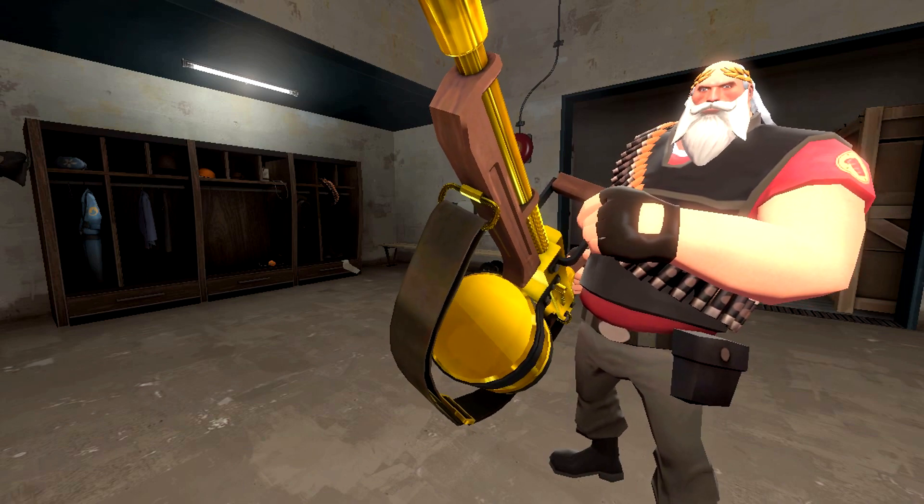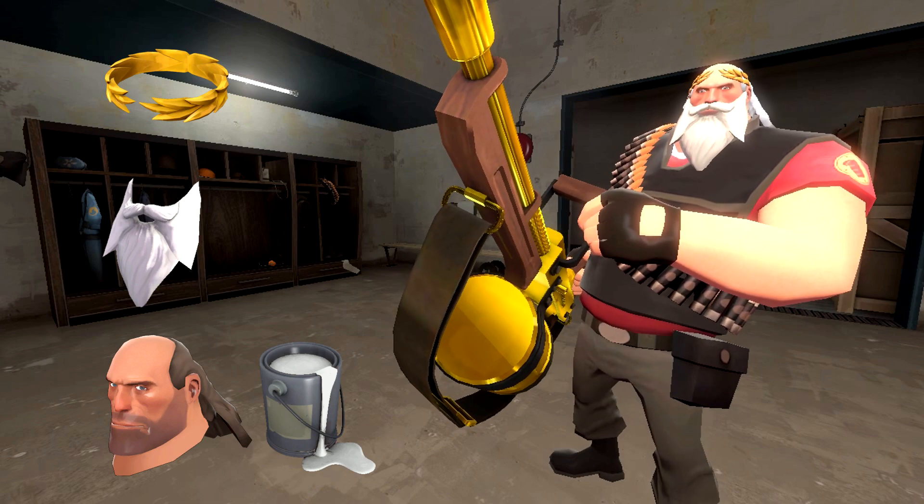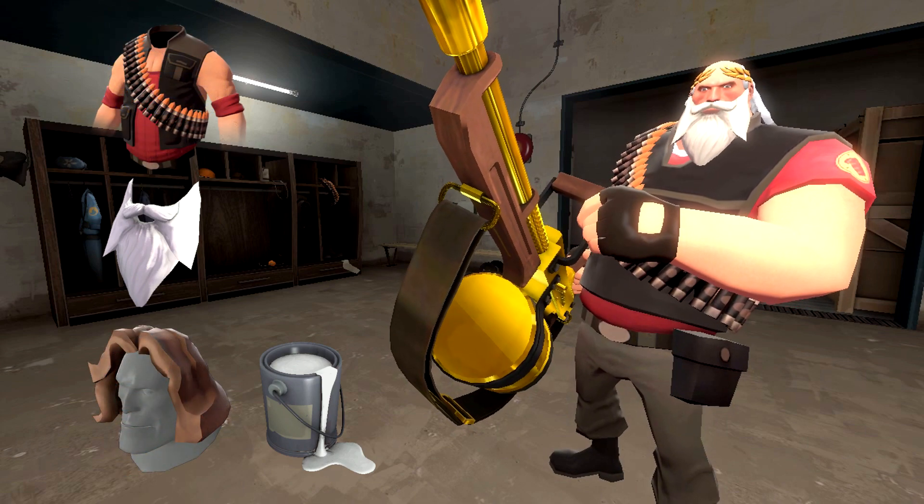To create this set, you're going to need the Hardy Laurel, the Allfather, the Heavy's Hockey Hair, and some Extraordinary Abundance of Tinge paint. Put this set together, use the white paint on the hockey hair, and you've got yourself a great replica of the ruler of Olympus himself, Zeus. And for an alternative Zeus, switch out the hockey hair for the White Russian, and switch out the Hardy Laurel for the Heavy Lifter.